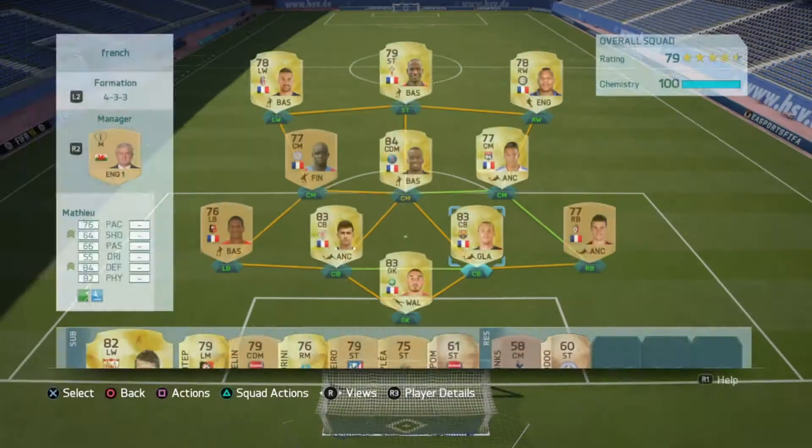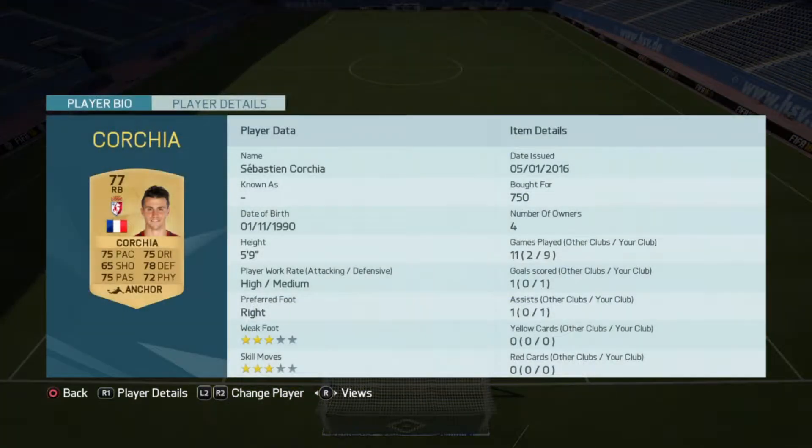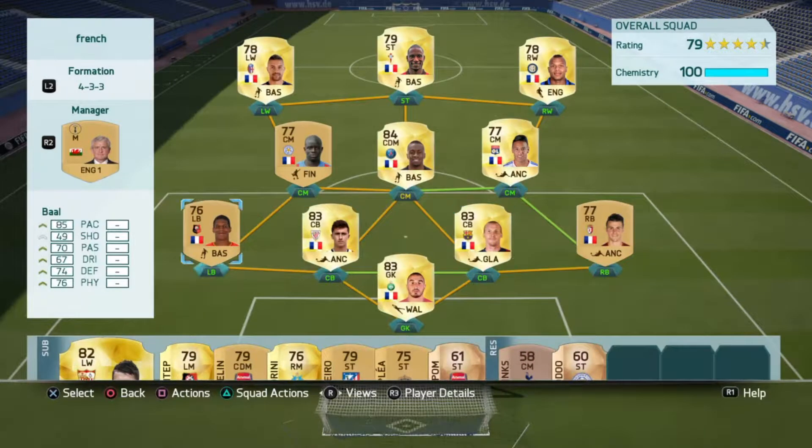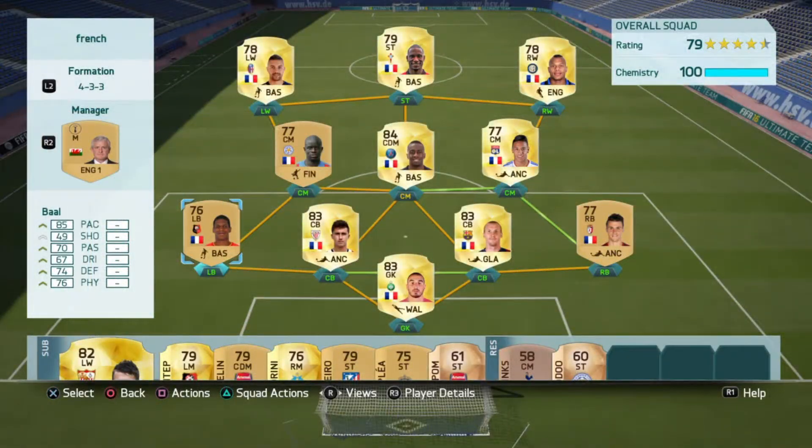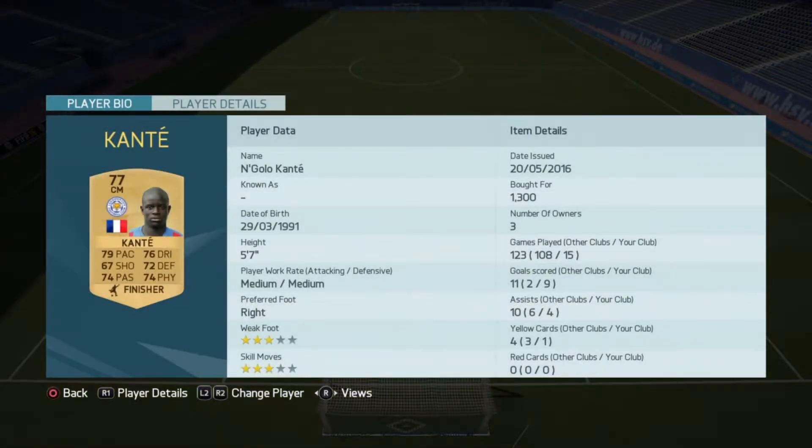At right back we have Koshia, who has pretty good stats — all above 70 apart from shooting, but he's a right back so that's fine. Then left back we have Ball with 85 pace, 74 defense, 70 passing, and 76 physical.